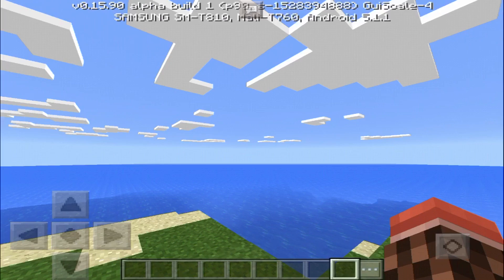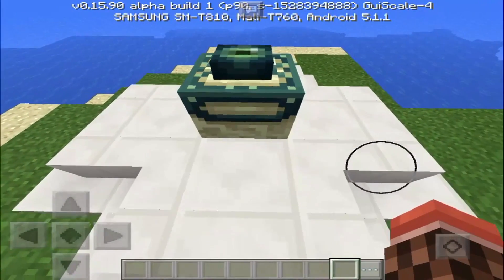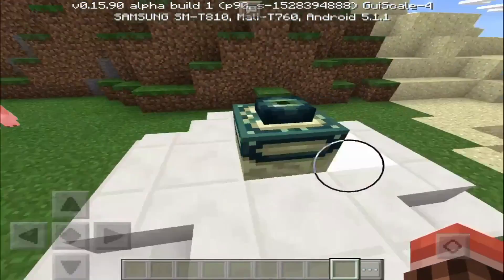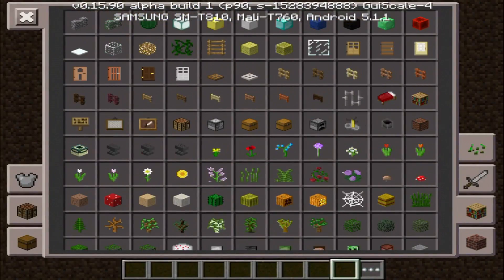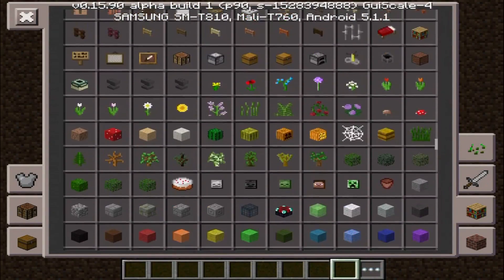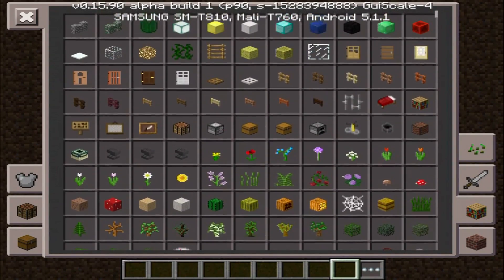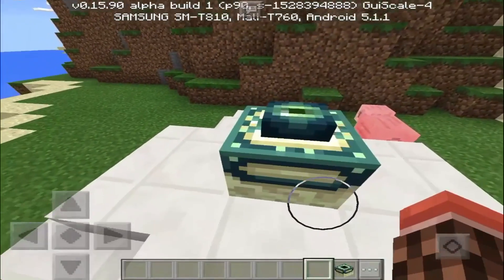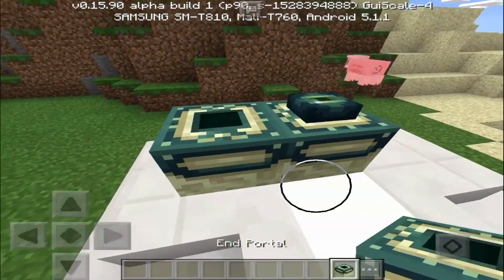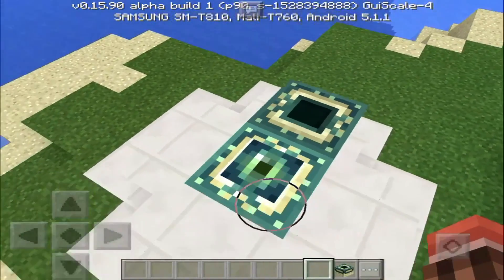Right below you is the secret block. Now some of you may be wondering what's different about this block — it looks like it's already in the game. Well, in fact it is not. Let's pull out the block that looks like it for comparison. This block is in fact an end portal frame, just like this one, but as you can see there's a special little eye on top.